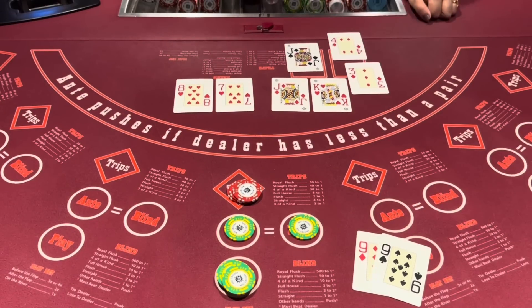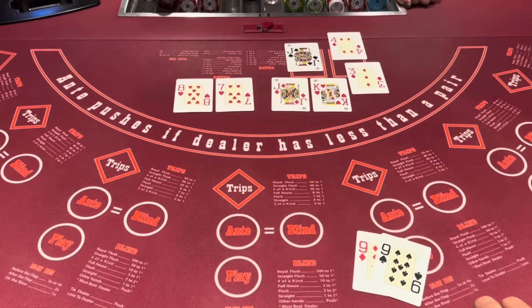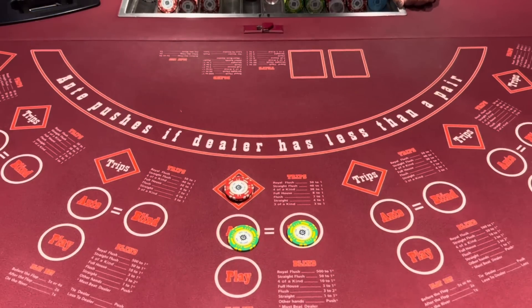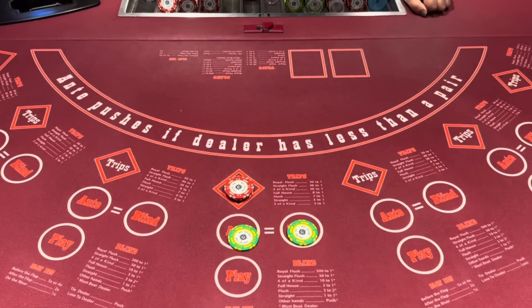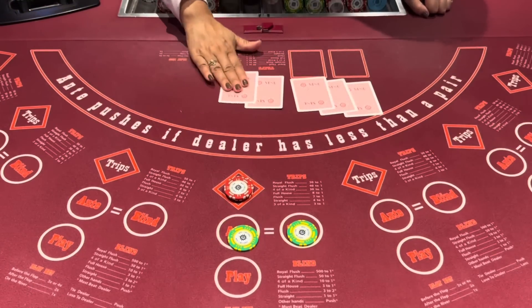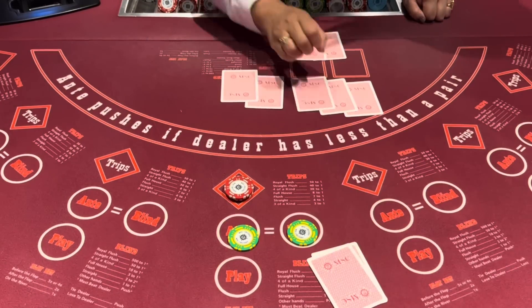We lost to a jack. I'm going to put something to play — you don't have to play to see how it goes. When you sit down, I'll help you. It's a real fun, low stress game. It's got a good pace to it. It's not as fast as blackjack. It's a fun game. And you're not playing against the other players — you're just playing against the dealer.